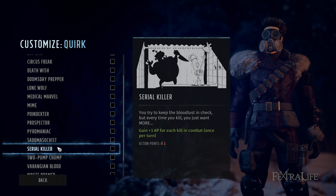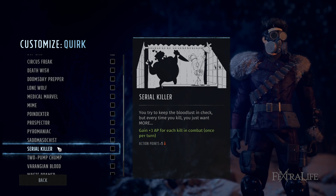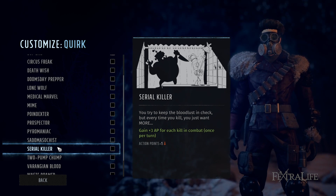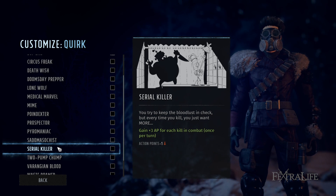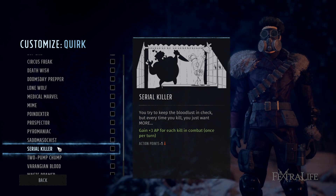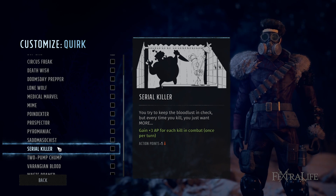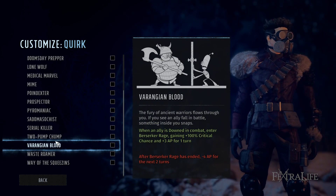Serial Killer is probably one of the best quirks there is. In exchange for losing one action point, you gain plus 3 action points if you kill something in combat every turn. It's difficult for new players and hard to use early when you don't have many action points, so make sure you have lots of coordination to compensate for the missing AP. But it's kind of like Executioner from DOS 2 — one of the best out there if you learn to use it effectively.